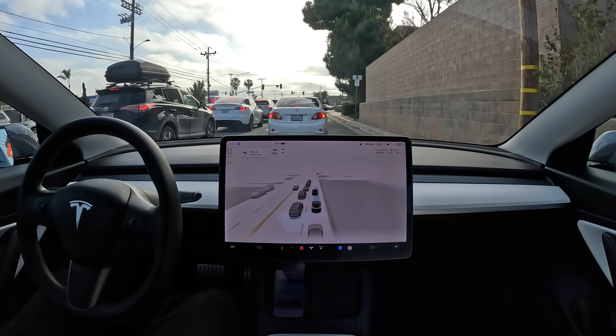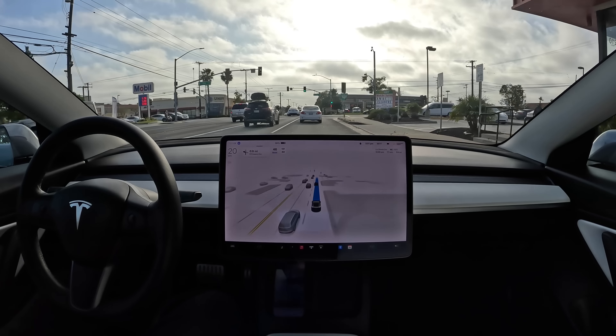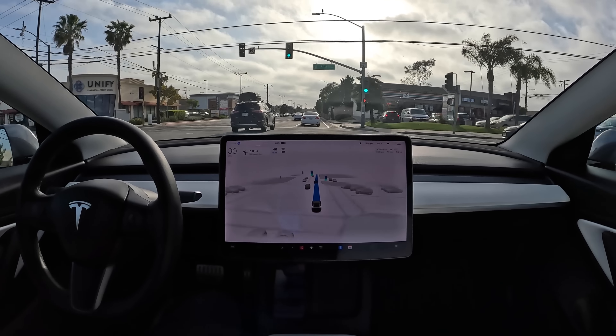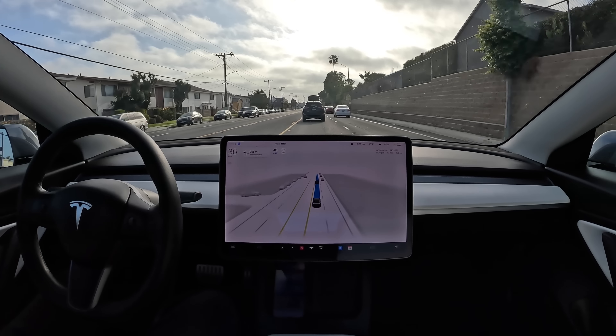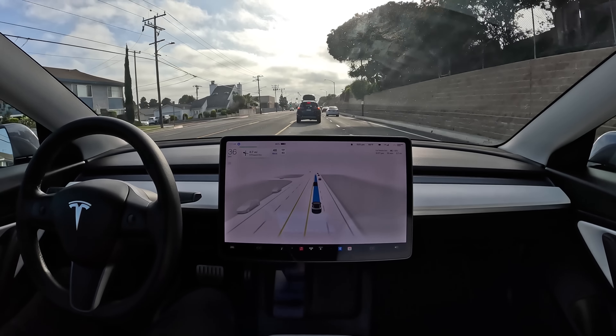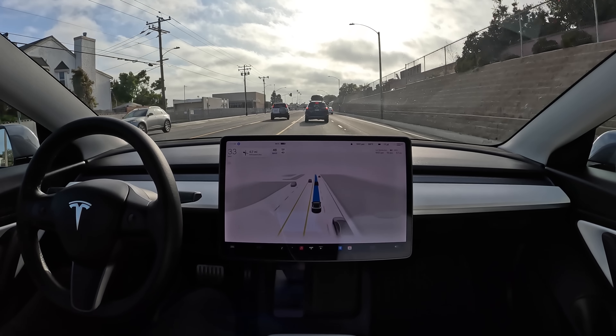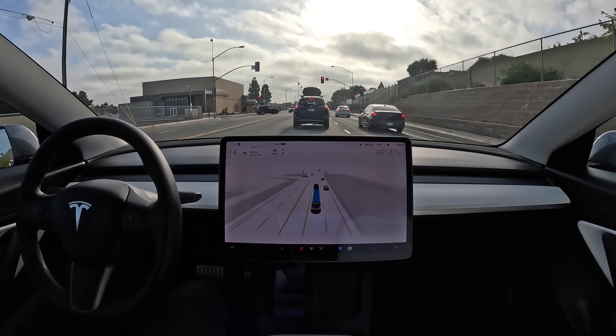The more you constrain the environment, the easier it gets. Imagine you need to create a self-driving car but it only needs to be self-driving within a small circle — then it's pretty easy to build a system that has that little circle pre-programmed and can handle pretty much anything that can happen within that small loop. But what's tough is to build something that can work anywhere in any situation with all the variation of the world and with the same car — so you can have one car drive from Los Angeles to New York and everything it encounters in between it can just handle. That's really the holy grail because that's what consumers want.